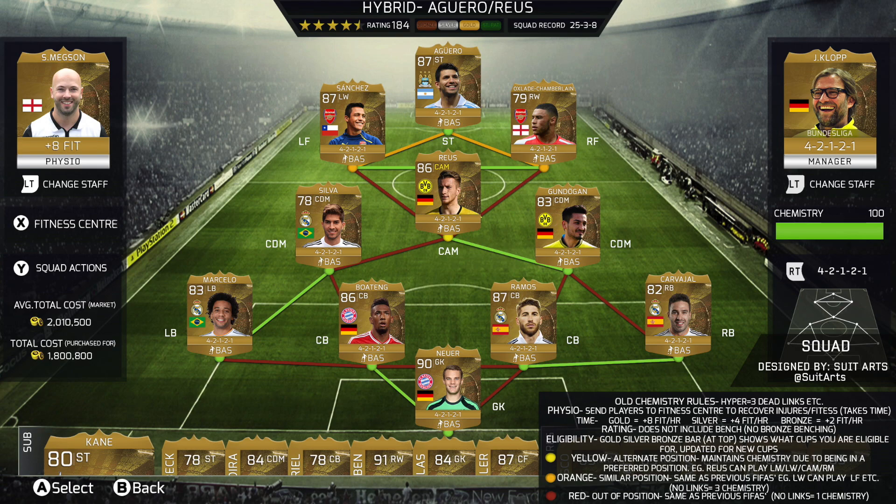In the bottom right-hand corner there's a lot of reading to do with new additions and stuff like that. On the left-hand side, it's got an actual physio, which would probably show you how much fitness they'd gain. It's also got the average total cost and how much you actually spent, which definitely needs to be added. At the top it's got the rating and your actual record with that team individually, and in the bottom right it's to do with chemistry.